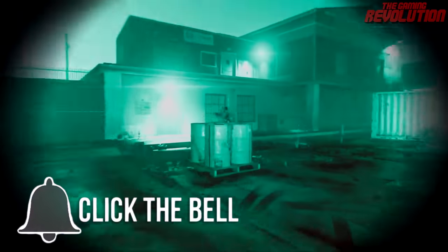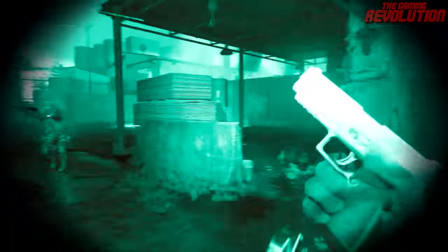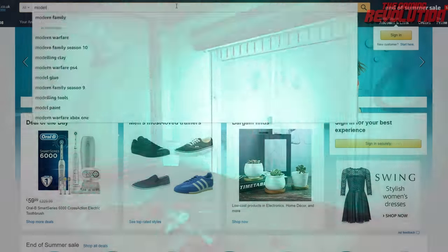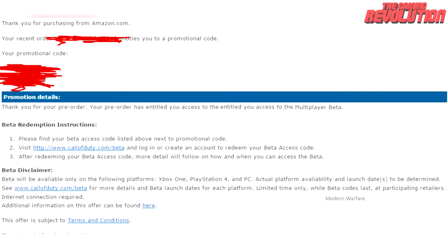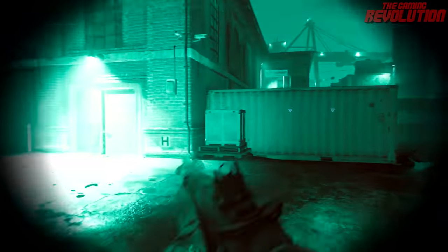If you want to get the Modern Warfare beta for 100% free straight away on September the 12th on PS4 or September the 19th on Xbox or PC — rather than waiting for the open beta — you will need to pre-order the game. However, if you manage to get yourself a beta code, you don't necessarily need to pre-order. A good method people use is to pre-order the game on Amazon, get emailed a beta code, input it at callofduty.com/beta, and then cancel your pre-order if you don't want to purchase the full game. You can play the entirety of the Modern Warfare beta and cancel it after — I am not recommending to do that, but if you don't like the beta or the game, that is an option.